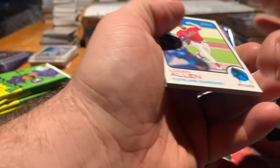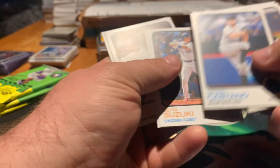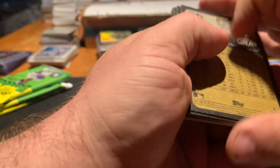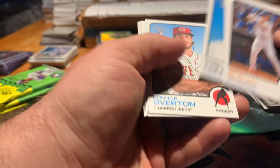Four packs remain. Brash, Lopez, Overton, Cassano, Suzuki rookie, Paddock, Soto, Sonny Gray. The Castano is a short print. Split off the rookies, sleeve up the Castano.